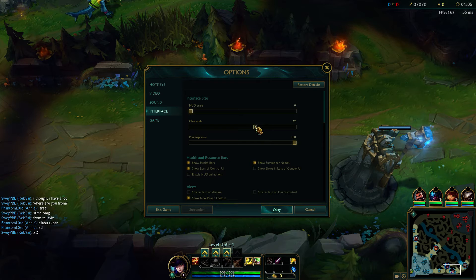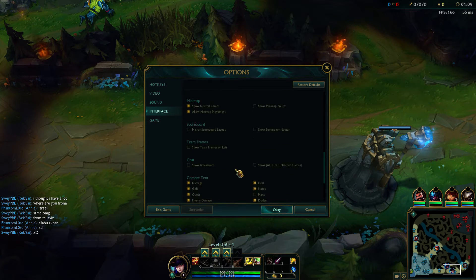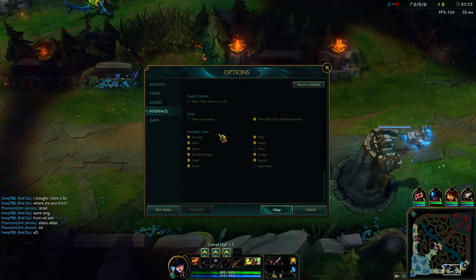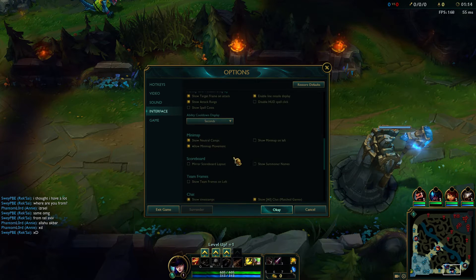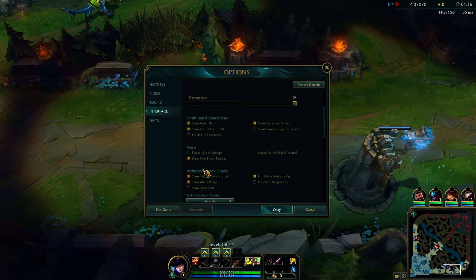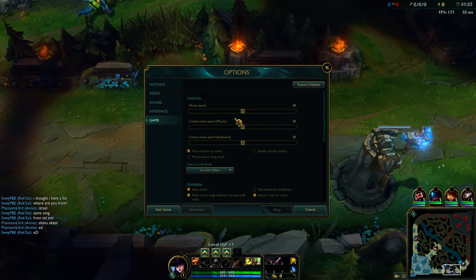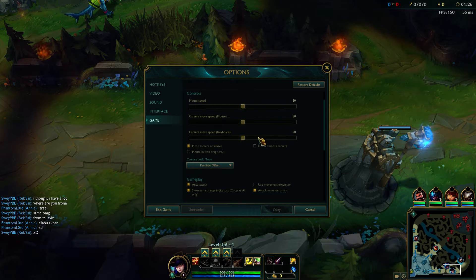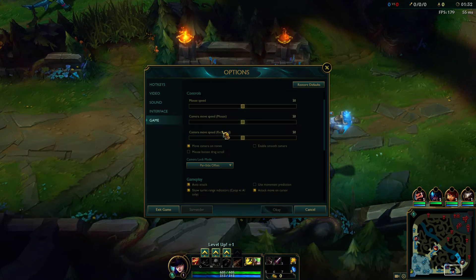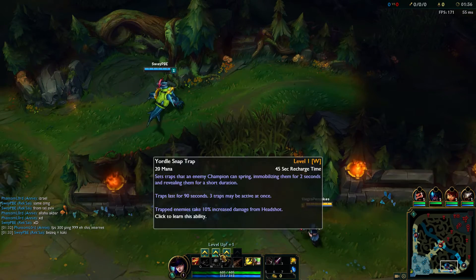Chat scale, don't really need that to be that big. Minimap always 100. Show all chat, show timestamps, show summoner names, show spell costs. Game settings, pre-site offset - I don't want that. Fixed offset, okay, there we go. Now we're playing Caitlyn.